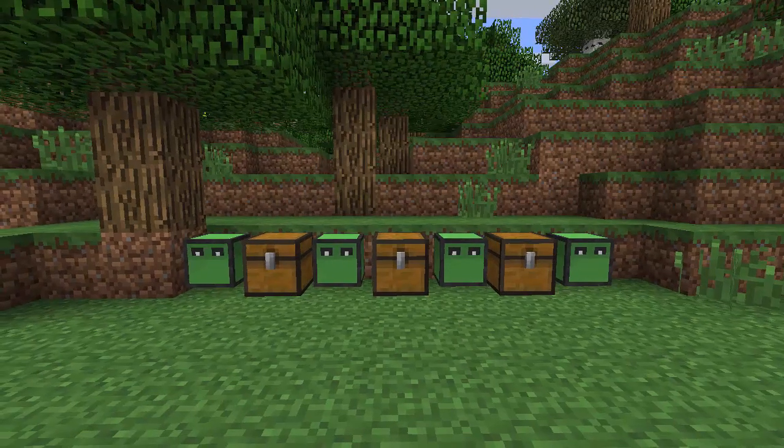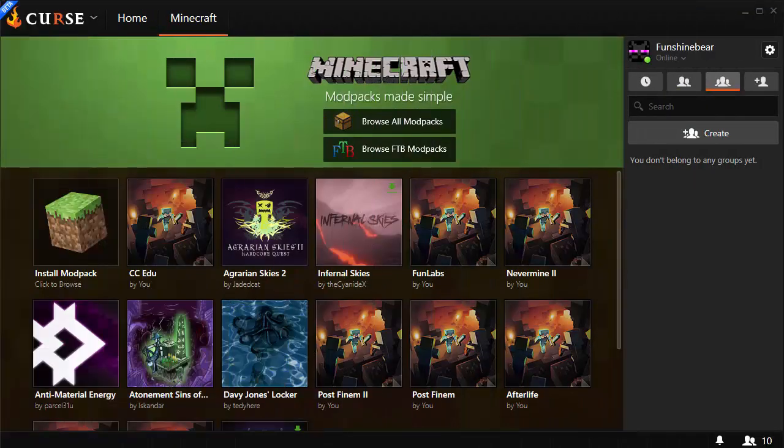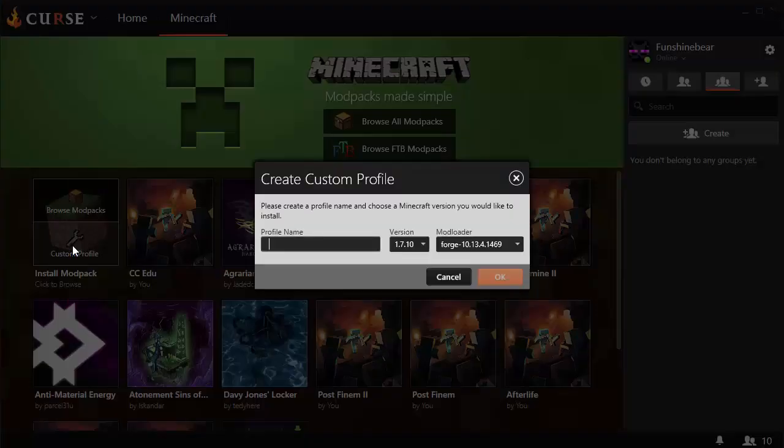Let's get out of Minecraft and show you how to install. The first thing you're going to want to do is get your favorite Minecraft launcher. You can use the vanilla launcher from Mojang, Feed the Beast, ATL, or I'm using Curse. With the Curse launcher, you go ahead and just say make a custom profile, and you're going to pick which version of Forge.